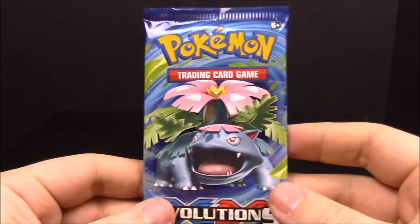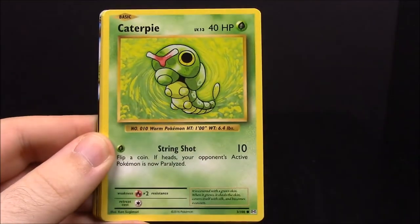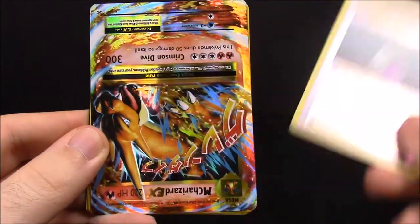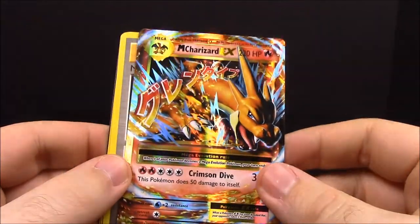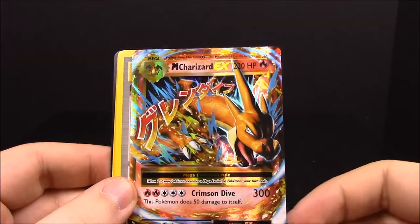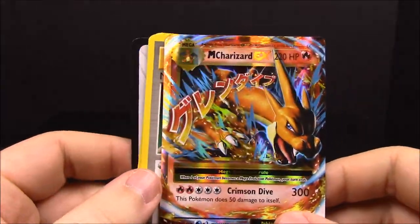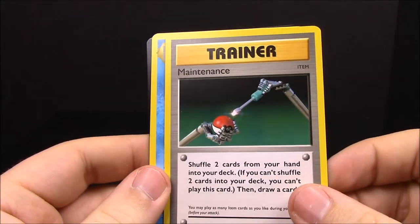Our very last pack for part one of the XY Evolutions booster box unboxing — let's hopefully make it worth something! We have Pikachu, Doduo, Caterpie, Drowzee, Diglett, a shiny reverse Potion trainer — and whoa, an upside-down Charizard! It's the Mega Charizard EX and it was upside down in the pack, which is really cool. Now I have a Mega Charizard EX to go along with my regular holographic Charizard, and I already have a full-art Mega Charizard from a previous video, so now I have three Charizards from this set! Then Maintenance trainer, Poliwhirl, and Charizard Spirit Link trainer.